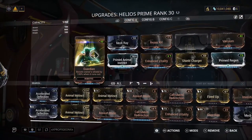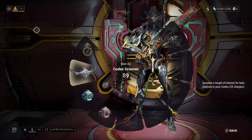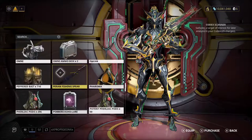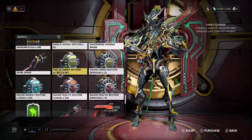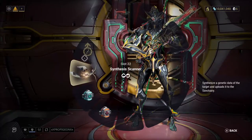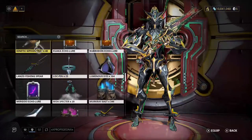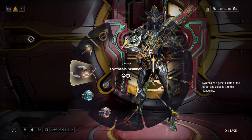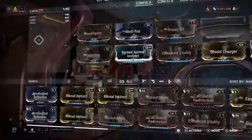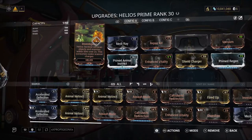So I have to switch over, take the codex scanner out of my gear wheel and replace it with the synthesis scanner, which I already have all the widgets for. I'm gonna put that back on - synthesis scanner, kinetic siphon trap. Helios has Investigator, 50 meters over 2 seconds.